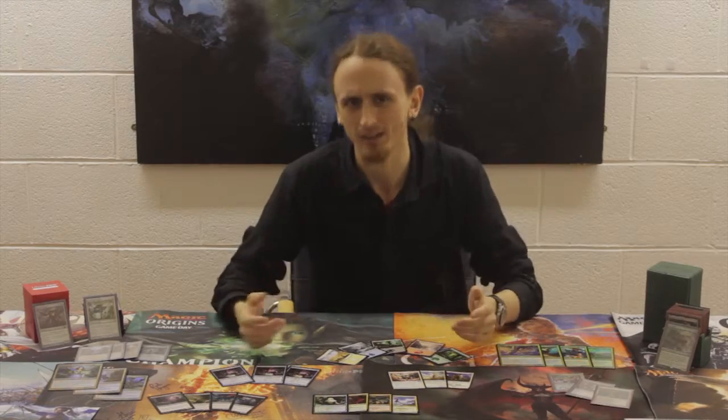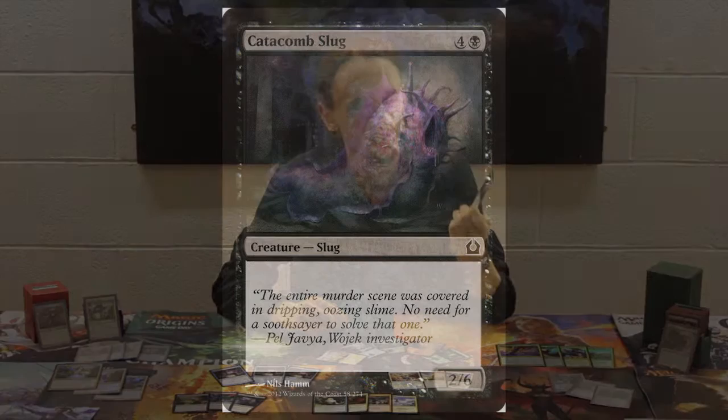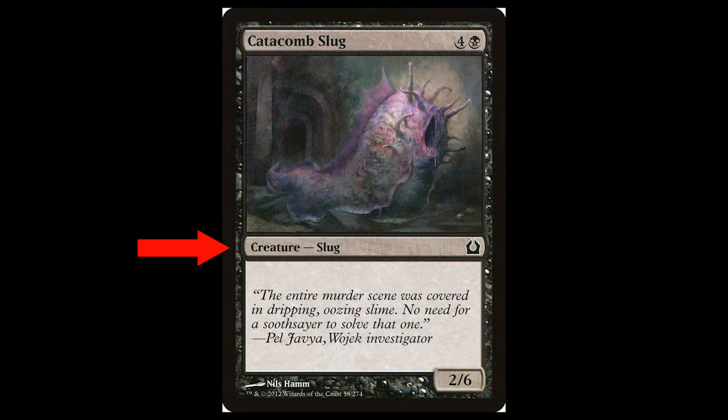So how do you actually play your cards? Well, I have an example right here. This is Catacomb Slug. It is a creature, as you can see right here, and you can see the name up here called Catacomb Slug. Up in the top left of the card you'll see its mana cost — that's how much mana is needed to play the creature. You can see a black swamp symbol and the number four in a grey circle.